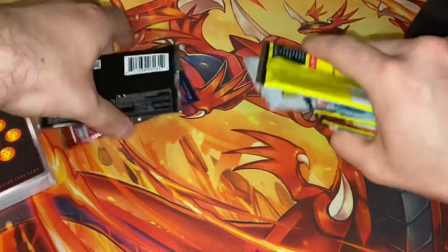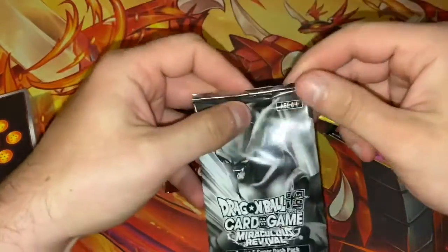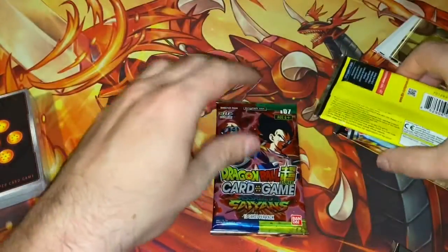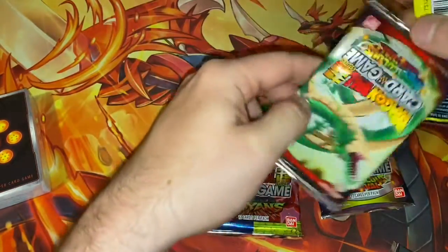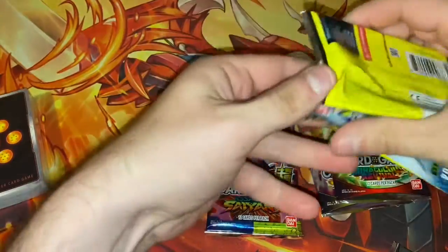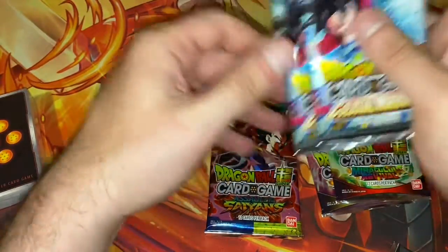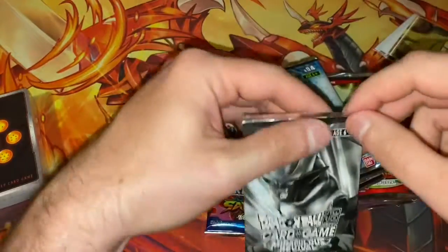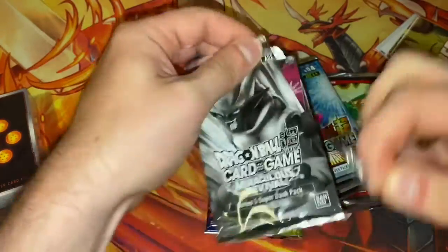Before we take a look at the starter deck, we're gonna look at the booster packs first. We have an Assault of Saiyans, Miraculous Revival, Miraculous Revival, Colossal Warfare, and Colossal Warfare — just like yesterday for the last box. So let's open with this dash pack from Miraculous Revival.